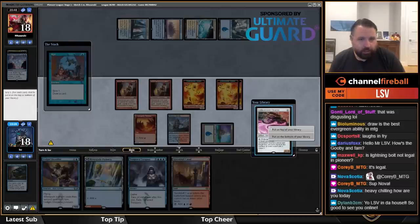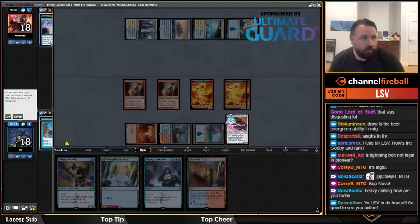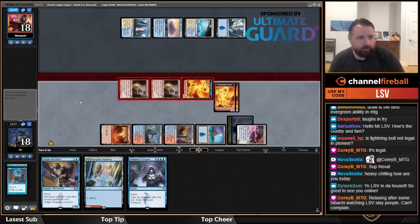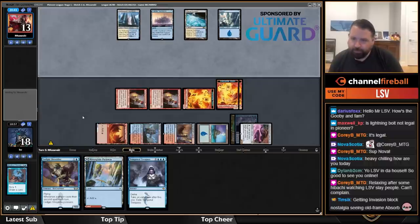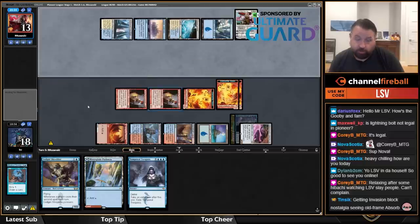Unlicensed Hearse — I kind of like that here to eat their Memory Deluge and Absorb, then play this. If they don't have a wrath they're just completely dead. If they do have wrath then we've got a game. They've got a wrath.